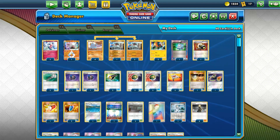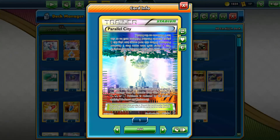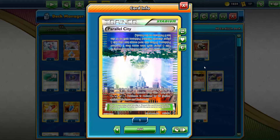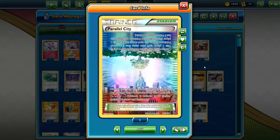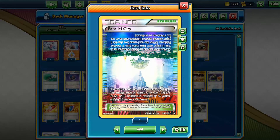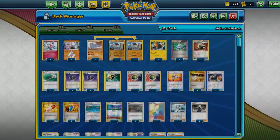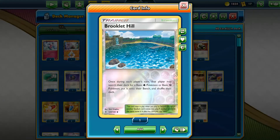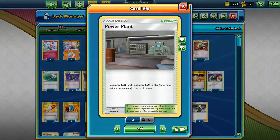Now the stadiums. Fighting Gym — search your Fighting Pokemon, great for consistency. I decided instead of running two, I do one Parallel City because it can annoy opponents — people that use Skyfield, people that use Eternatus. At the end of the day this deck is all about pressuring and disrupting your opponent, so Parallel City can be very good with Donphan. And just like with Salamence, we run Power Plant as a tech stadium.